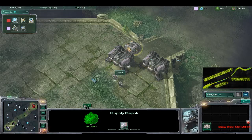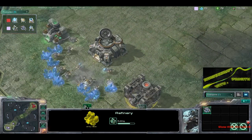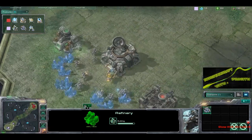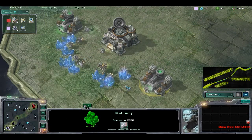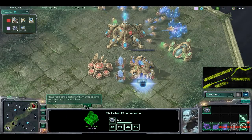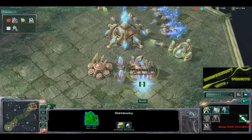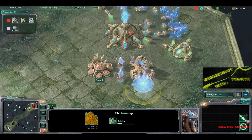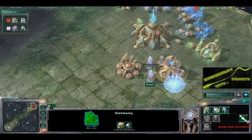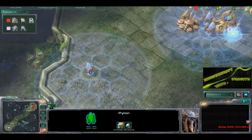The Barracks is finished up for Xerox, he does have his MULEs coming in. He is going double gas, so it doesn't look like he's going for the three-barracks build from the last map — however, it was extremely effective against Snertle. Snertle is going down with that gateway, does have the Warp Gate going, though we do not have a Stalker coming out immediately, which is quite weird.